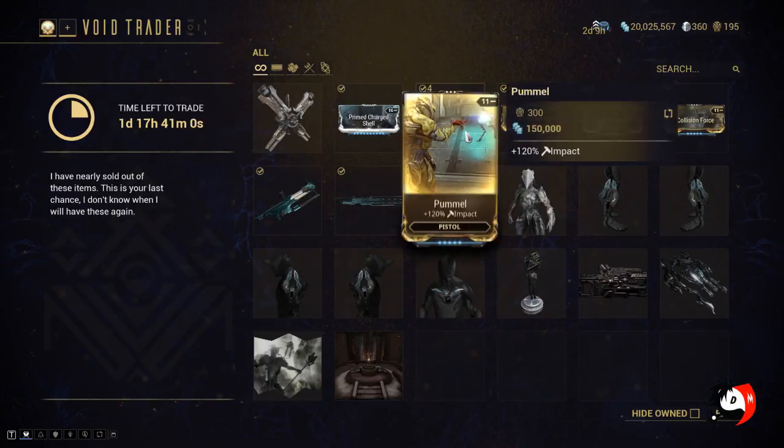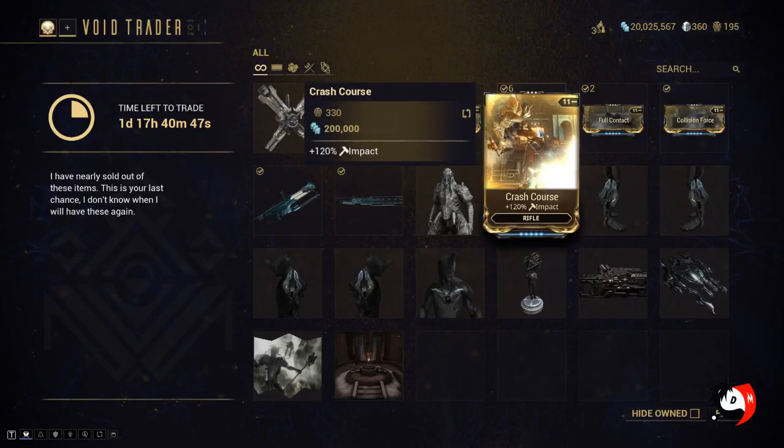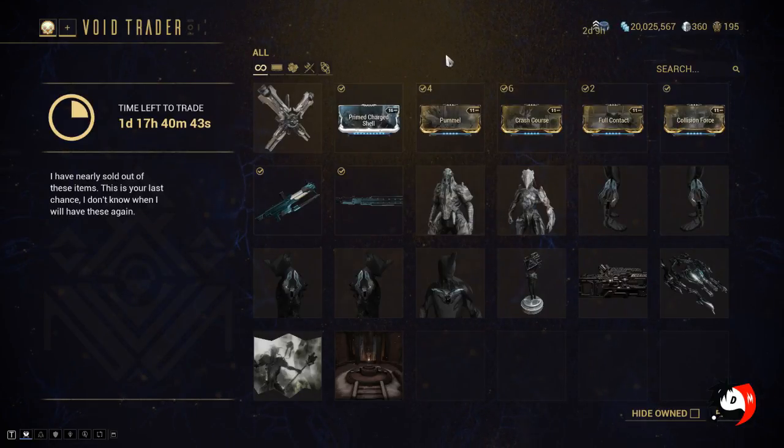As for the Impact mods, honestly they're not that really good anymore. There are more 100% status builds and what not. But if you are looking for them, you can get them here, or you can also get them by doing Eidolons — they do drop from time to time over there as well, from the Impact Set.